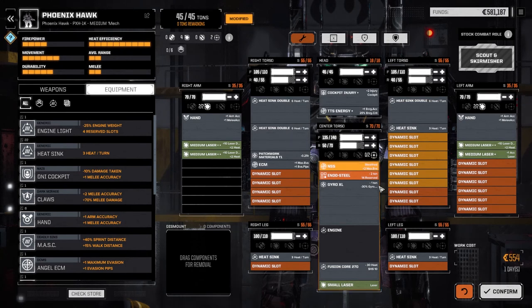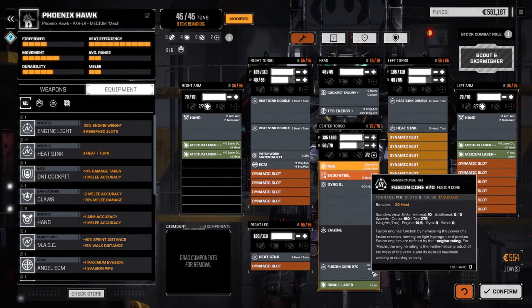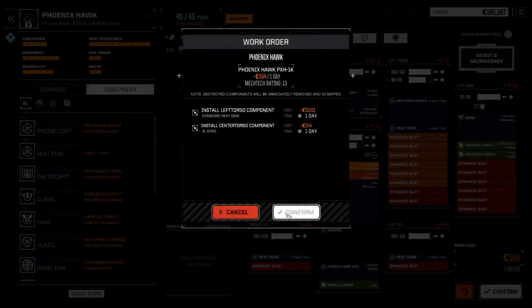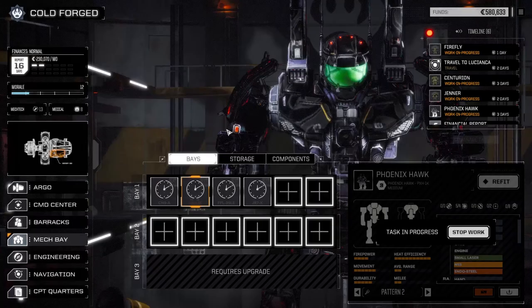I'm not sure why we're generating more heat on this guy — we don't have a mask or anything built in. Fusion core, single, minus 30 heat, 10 heat sinks internal. I don't know what's going on here. Anyway, let's confirm that. We'll wait for our Centurion to be back — three days. We've got two days to get to the planet and two days for the Centurion.